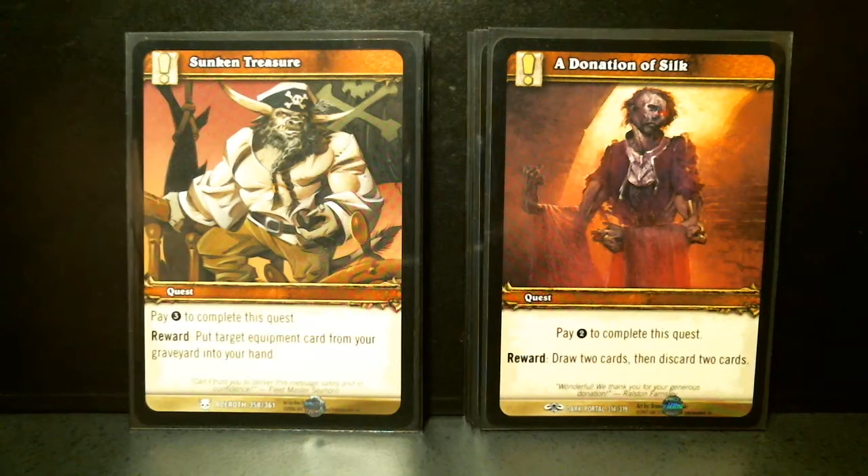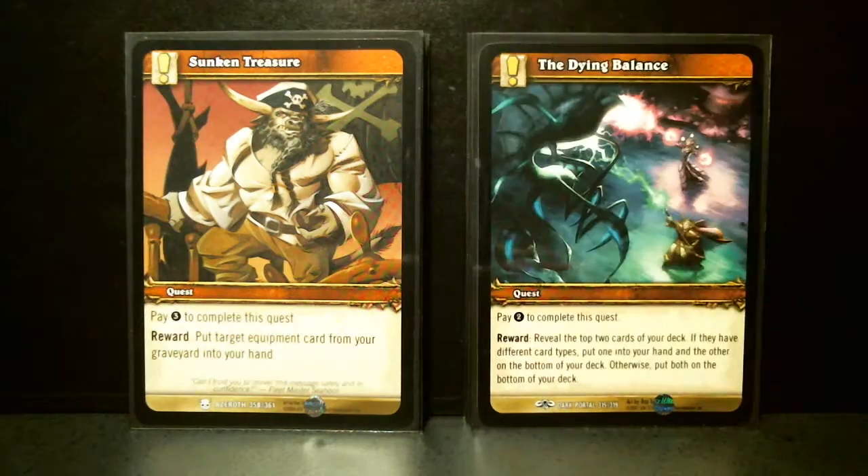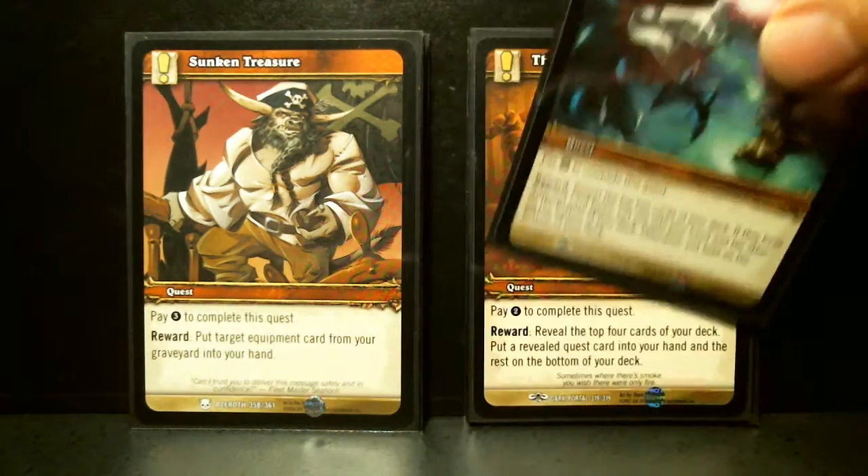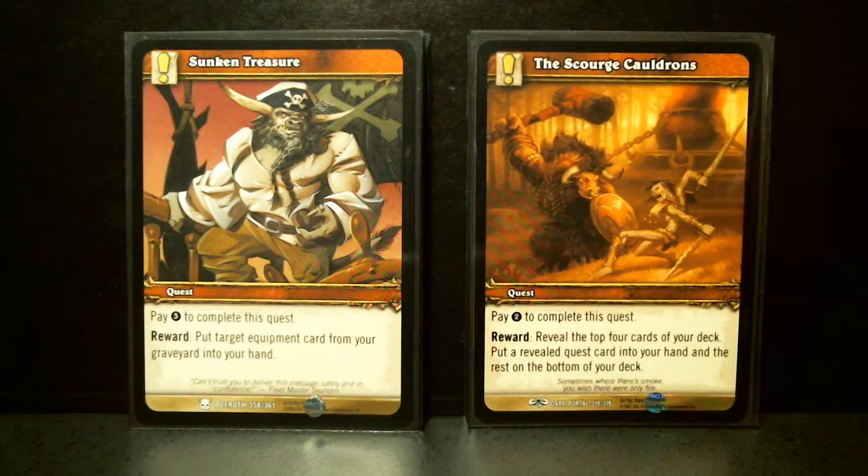A Donation of Silk: pay two, draw two cards, discard two cards. The Dying Balance: pay two — very long paragraph. Reveal the top two cards of your deck; if they have different card types, put one in your hand and the other at the bottom of your deck. Otherwise, put both at the bottom of your deck. So you'll get lucky if they're different types.